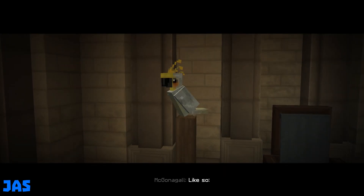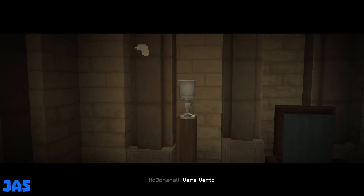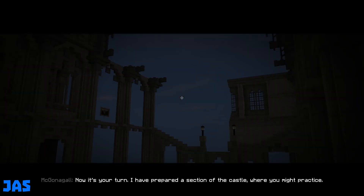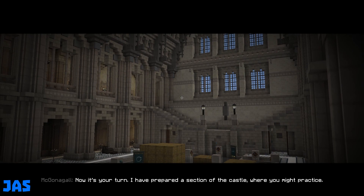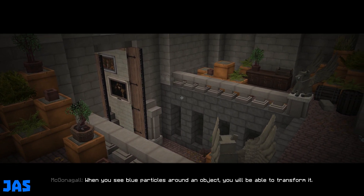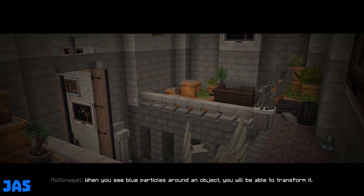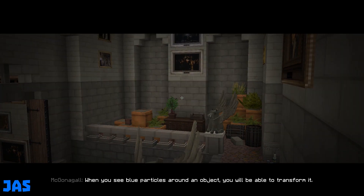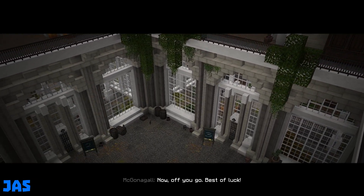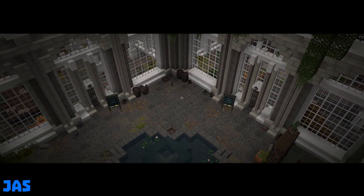Like so. Oh, my God. Oh, it's turned into a cop! Poor bird. Or poor cop. Now it's your turn. I've prepared a section of the castle where you might practice. When you see blue particles around an object, you'll be able to transform it. That's convenient. Now, off you go. Best of luck. Yeah, whatever. Go transform some things.